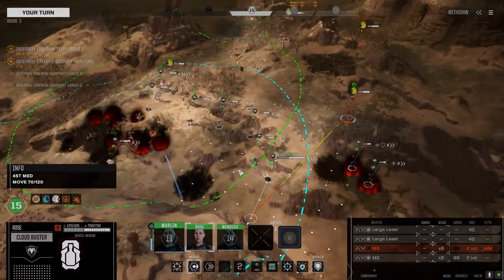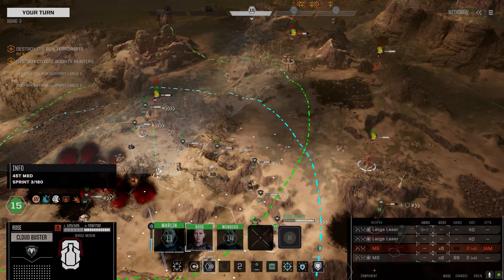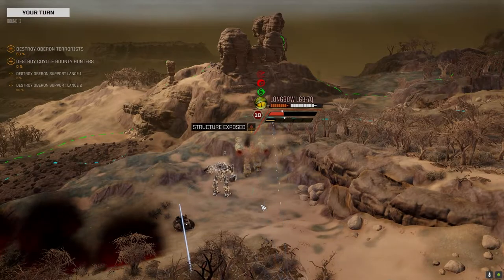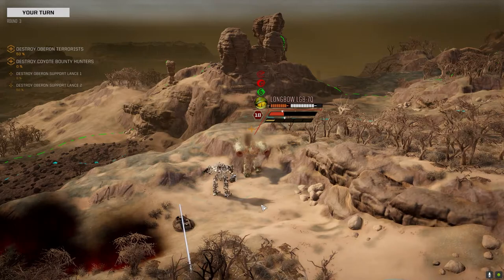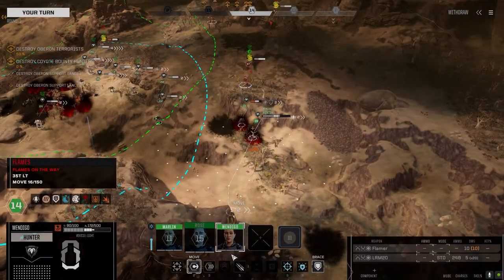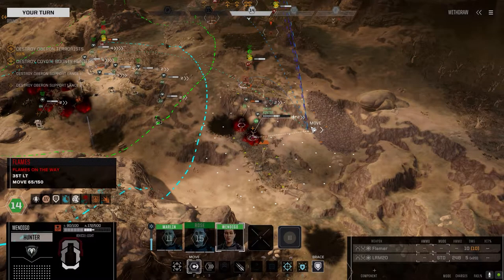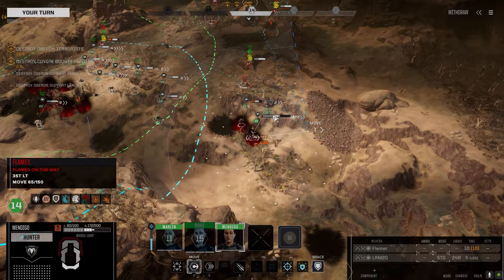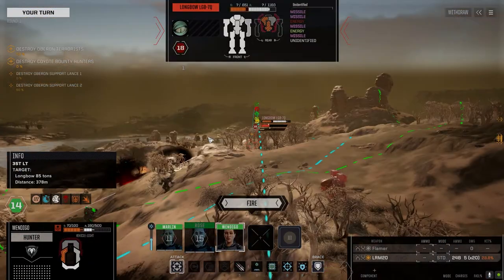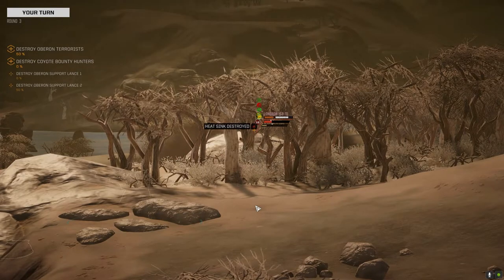Getting there. Good angle. Oh, we hit our own guy with the MGs — nice try. I guess those two are having a fight, good to go. Don't expect you to live past the next turn but let's get a shot in the back of this guy. All right, we got another heat sink.